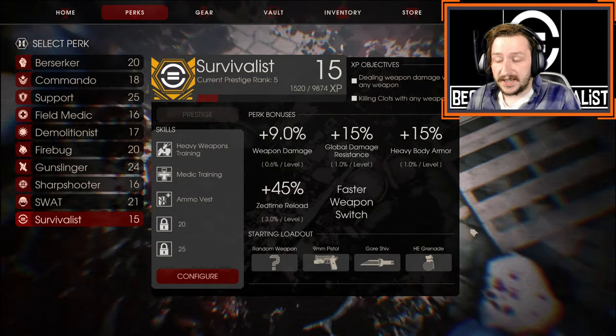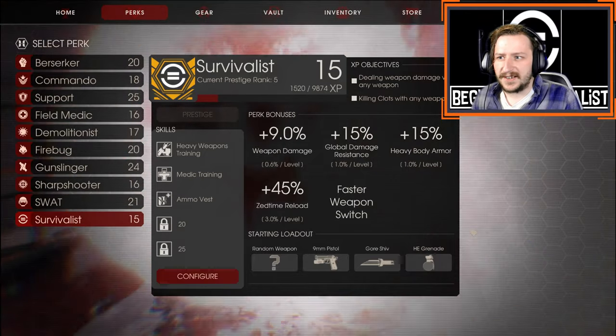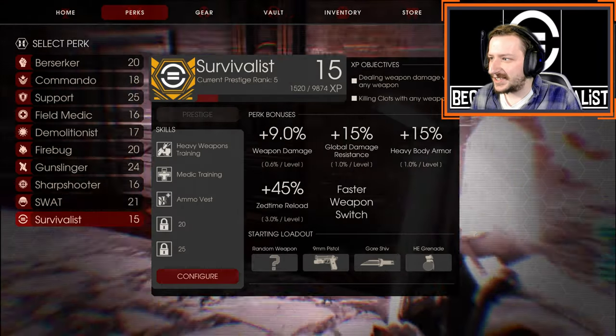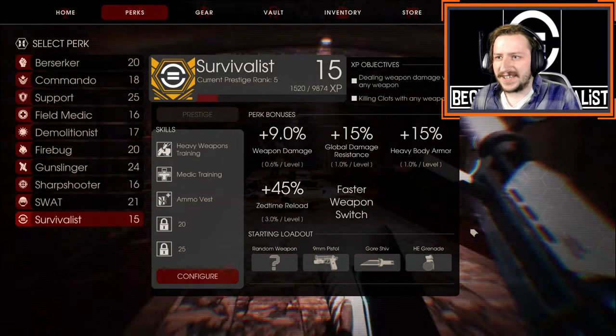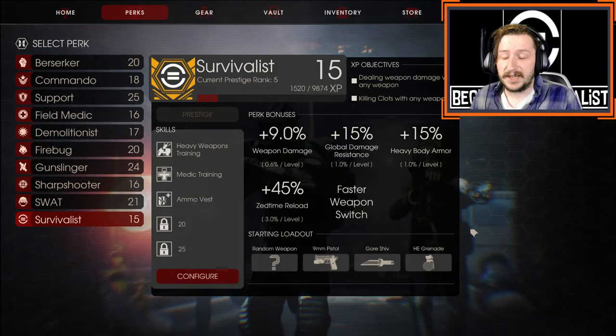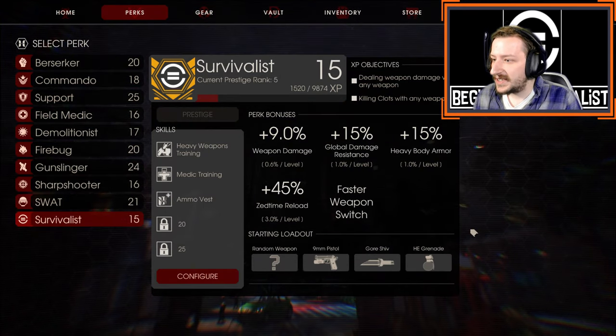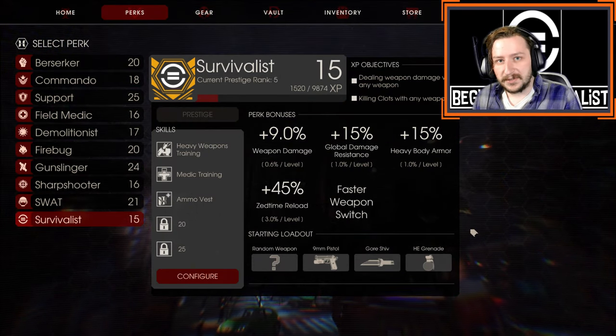Hello everybody and welcome back to the channel. My name is ReepyRond and today we are going to be looking over the last of our beginner guide perks, and this is the Survivalist, the jack-of-all-trades perk in Killing Floor 2. Would this be a good perk for players just getting into this game? Let's take a look at the strengths of Survivalist and then go over some builds.